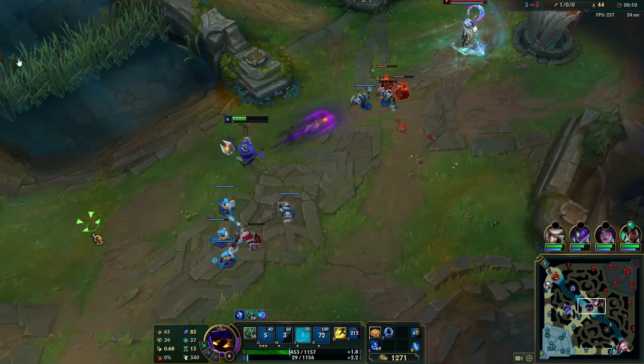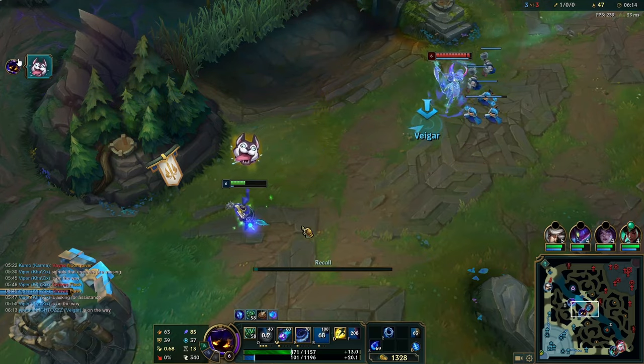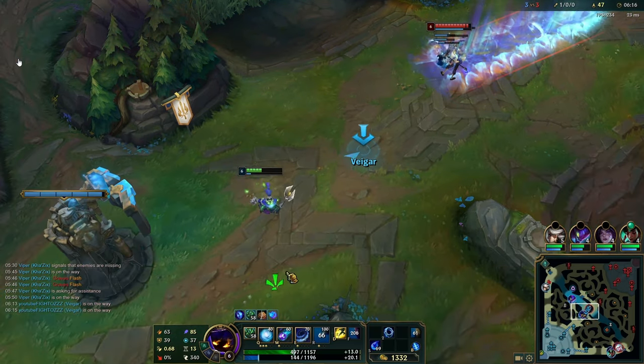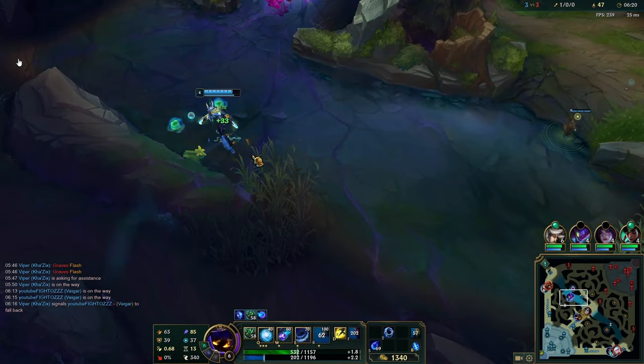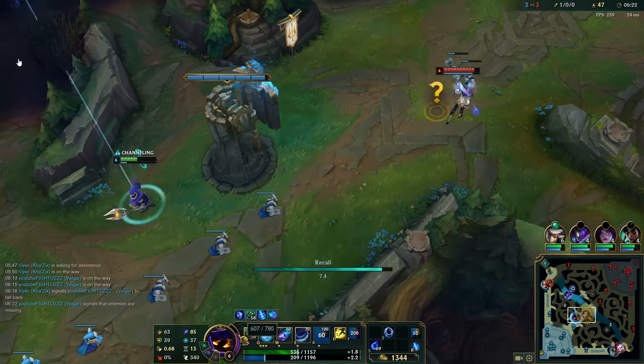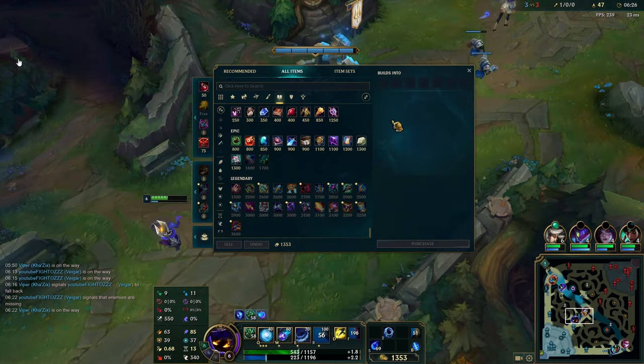Vega is also a mana-hungry champion, so if you don't have to use your biscuits, don't use them. Hold on to them — they can come in handy later because the more points you put in your Q, the higher the mana cost, so it becomes deceptively more expensive.